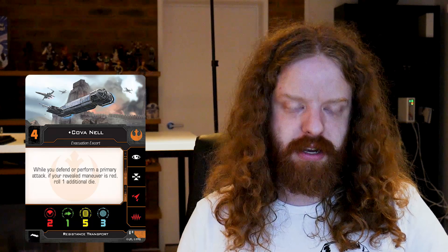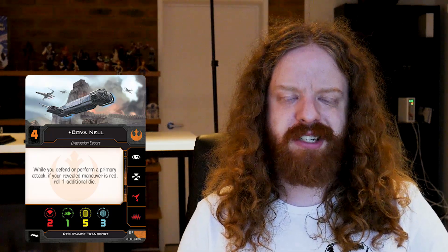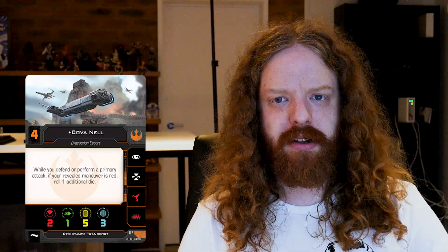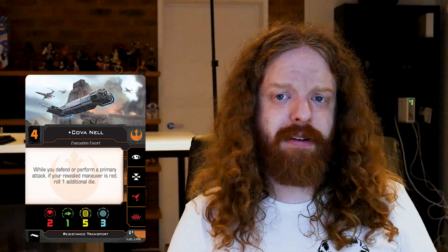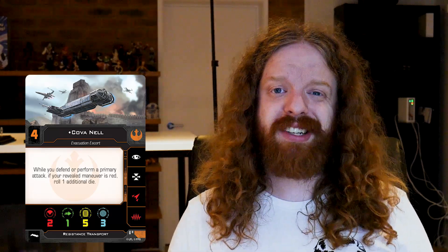Moving on to initiative 4 with Covanel. While you defend and perform a primary attack, if your revealed maneuver is red, roll one additional die. I quite like this one. Being able to roll extra dice especially on defense is going to help you when you have a very important crew member — again, Leia Organa is the thing to look out for here. It's initiative 4 so it might be a bit costly, but this isn't an ace platform so the costing curve against initiative isn't going to be too steep. We'll talk more about that when we actually get some points.